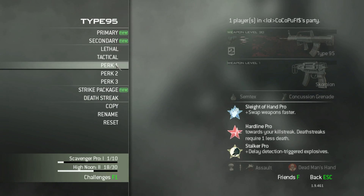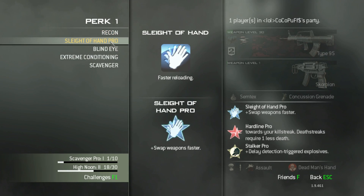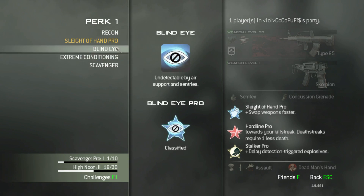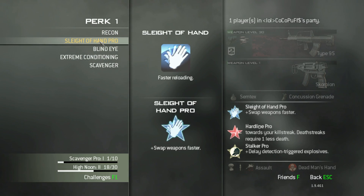Look at your perks — you get three perks, and each perk has five options. Sleight of Hand helps you reload your weapon very quickly. The other perk-one options are okay, but they don't come near the benefit of Sleight of Hand.